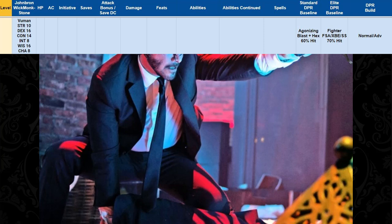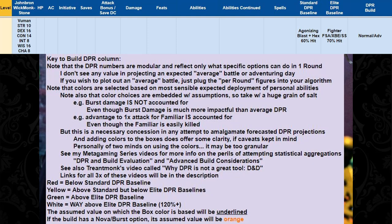As always, I'll be comparing our build DPR to a standard DPR baseline of Agonizing Blast plus Hex hitting 60% of the time, and an elite DPR baseline of a Fighter with Fighting Style Archery, Crossbow Expert, and Sharpshooter hitting 70% of the time.